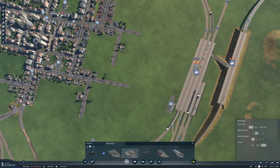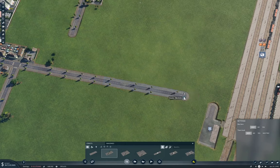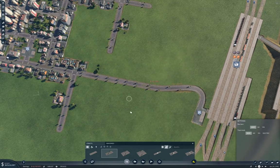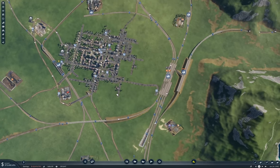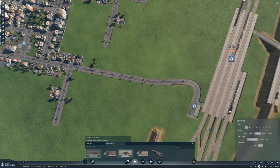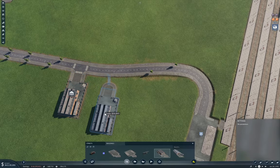Now we need a road - a street should be fine. If we build this straight - no, if we bring this out this way and curve it, I can do this - yeah, we'll do that. Now I need a depot in a reasonable place. Buildings - no, I want this one - depot. Right, we'll put it here - good.